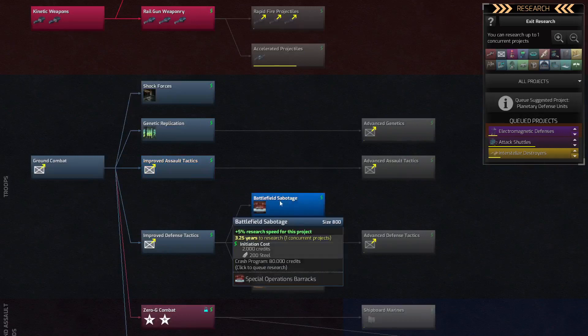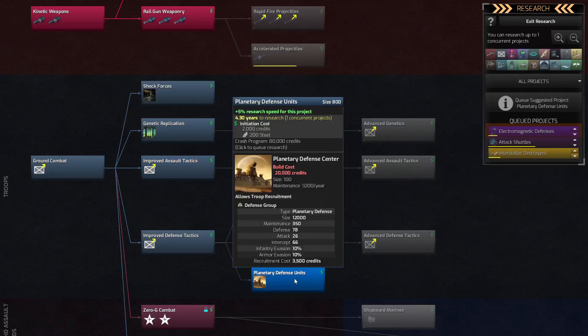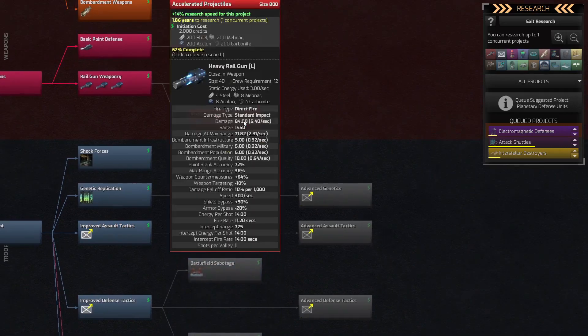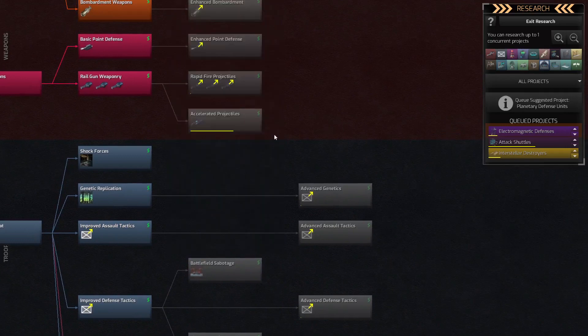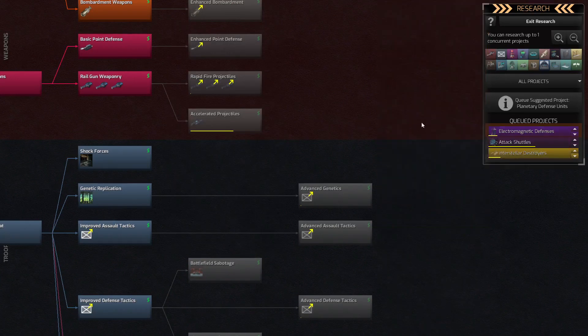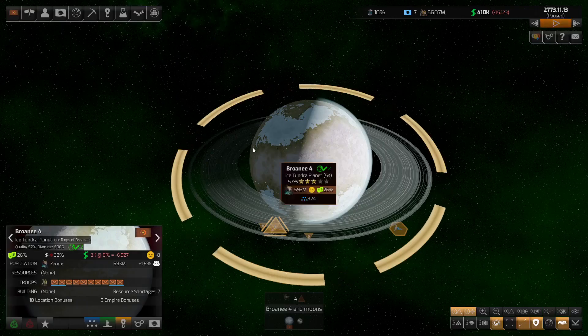I'm assuming that's sabotage planetary defense units — I do want to get those. We also have the heavy rail guns. I've already got a lot of stuff queued up; I'll just keep it going the way that we are, keep the plan.